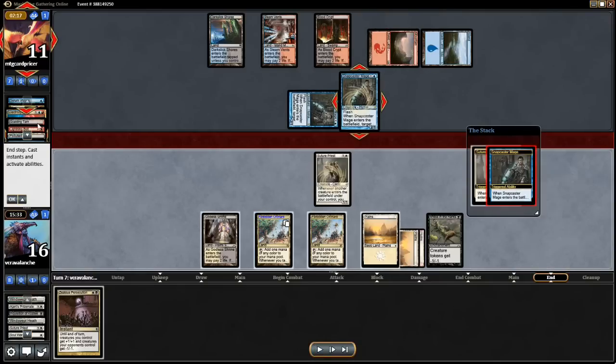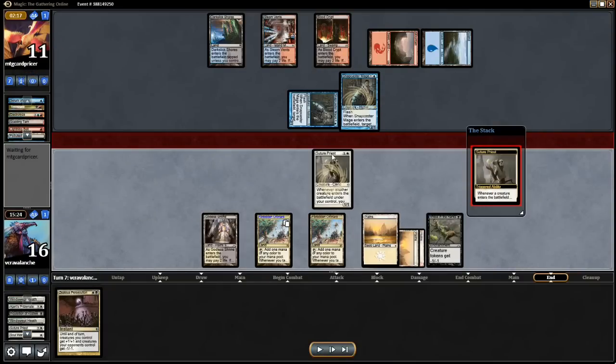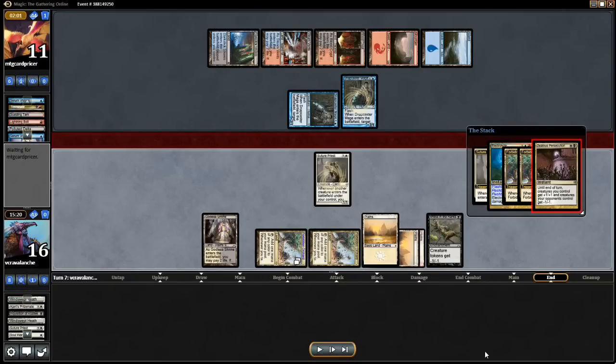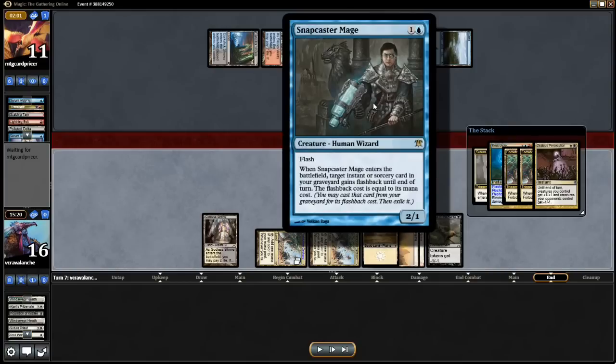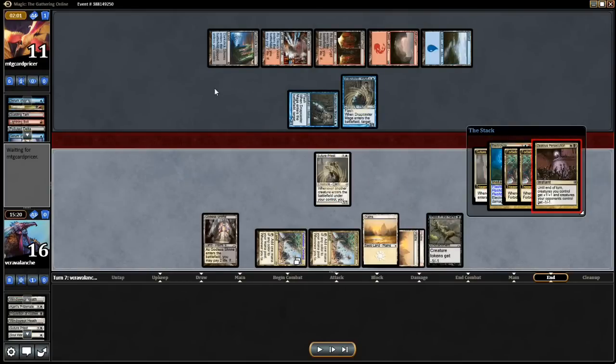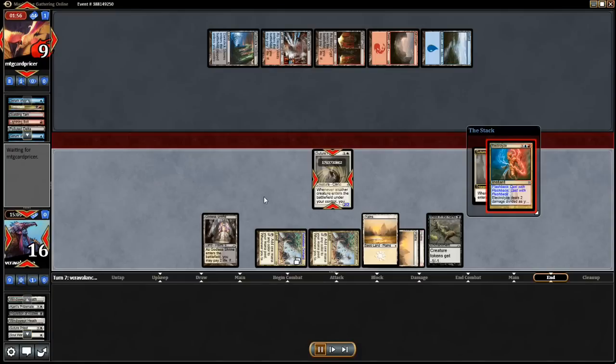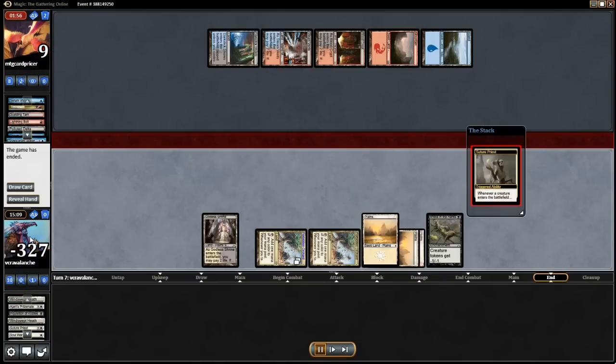So I Suture Priest again — I figured with the mana open he's going to Snapcaster Electrolyze and divide the damage, and then the Zealous Persecution is just going to be an absolute blowout. And that's what ends up happening. He Snapcasters and targets the Electrolyze, deciding to target one damage at the Suture Priest and one at me. In response, I Zealous Persecution — give my creature plus one plus one, give all his creatures negative one negative one — and save my Suture Priest. My Suture Priest lives and MTGO's replay decides to go corrupt. But anyway, he ends up scooping after that. The replay is completely broken here, but I think I draw into another Suture Priest for my third Suture Priest, and the game ends quickly after that.